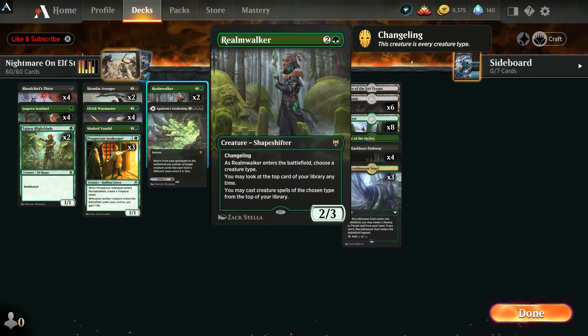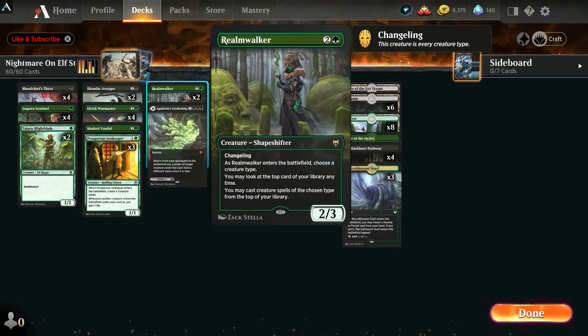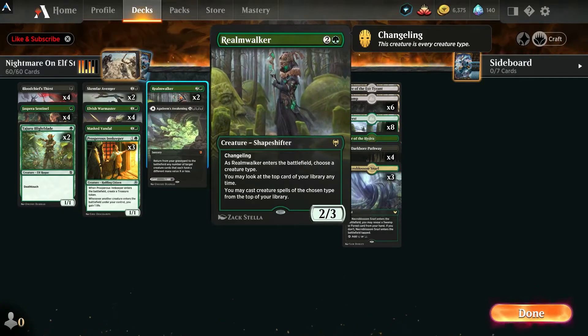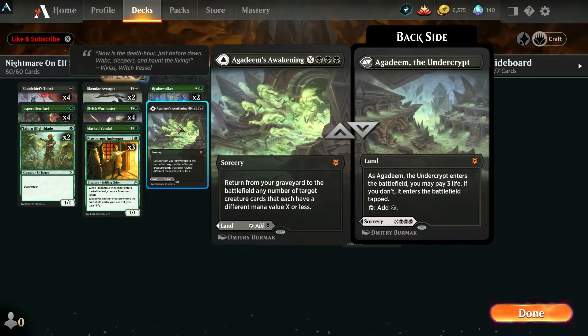Realm Walker is another shapeshifter, so it counts as an elf. You name elf when you play it since most of the deck is elves, and then you can look at the top of your deck — kind of like a Vivien effect — and if it's an elf creature you can play it from the top. That's really nice.